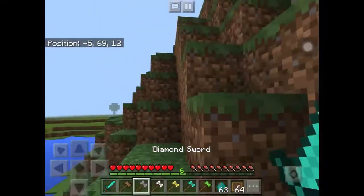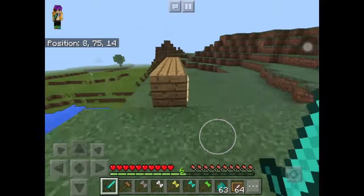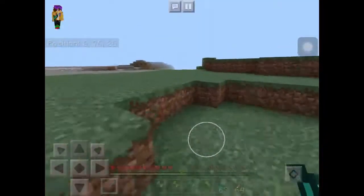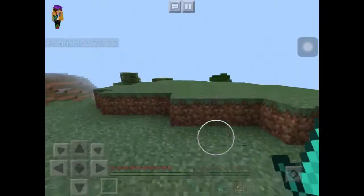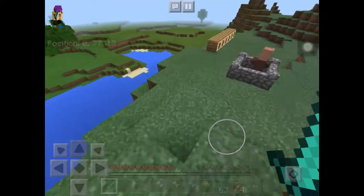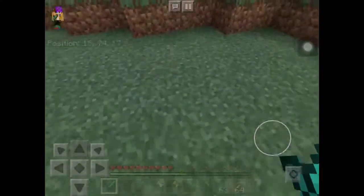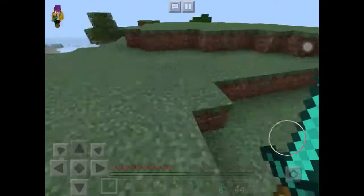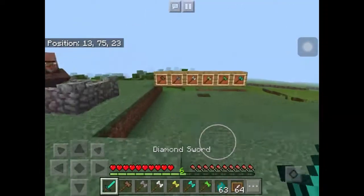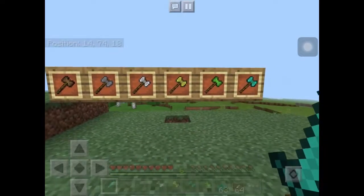I really recommend getting this because it doesn't replace any item ID in the current Minecraft. So you can play this without the worry of being unable to use rotten flesh or something. I have seen mods where they replace items like spider eyes or spawn eggs and stuff like that, and some people don't want to go through the struggle of not having those items. But with this, it just gives us six new items. Not sure what happened to the emerald sword.